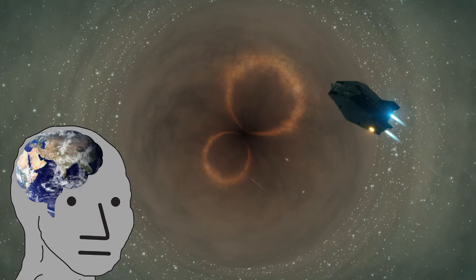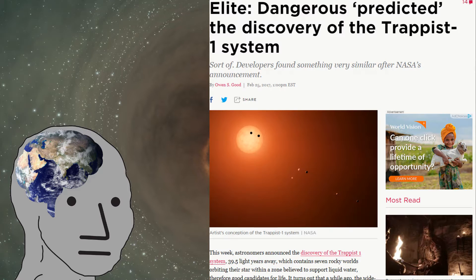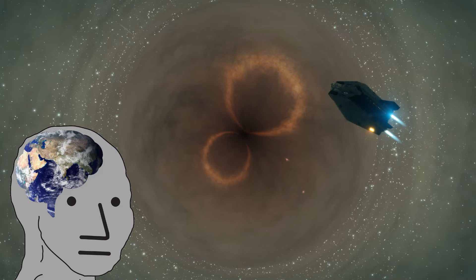So, that's how a video game taught me stellar evolution. The map of Elite Dangerous is a 1 to 1 scale replica of the entire Milky Way galaxy, containing hundreds of billions of stars generated by a supercomputer with such accuracy that the game actually predicted an existing solar system. When scientists discovered the ultra-cool red dwarf Trappist-1 and its seven planets, Elite players realized that the game already contained this system under a different name, located only 78 light-years away from its actual location — and on a galactic scale, 78 light-years is no distance at all.